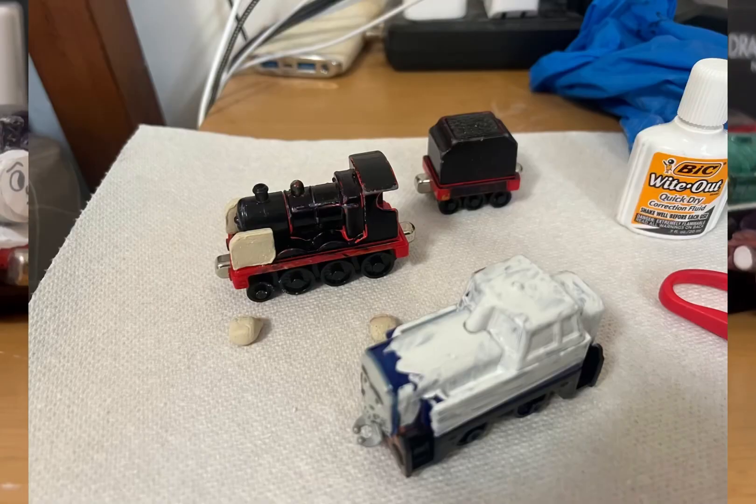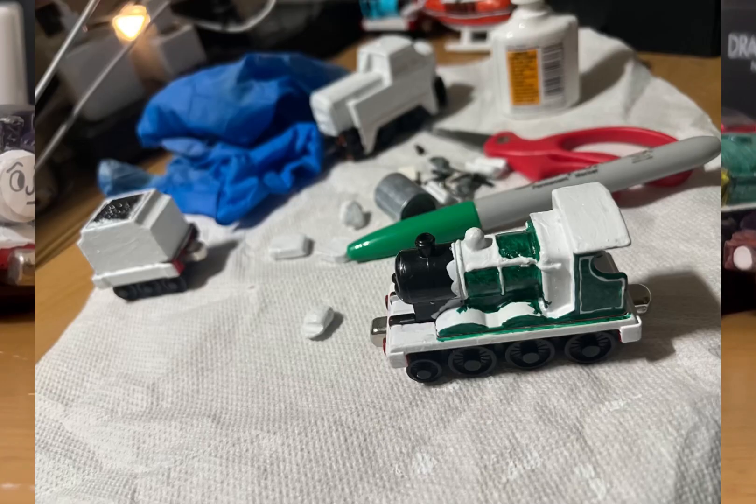I sculpted some smoke deflectors and some pistons with the clay and let those dry for a bit. While I was doing that, I gave her a couple of coats of whiteout after I removed the face, as well as the old smoke deflectors and pistons. Once all coats were dry, I chose to use a dark green permanent marker and very carefully colored her, trying to leave some areas to make it look like there was white lining on her. I feel like I did a good job of it — I did have to try again once or twice on the cab, but I still got it done and it looked good enough.